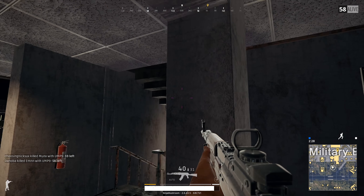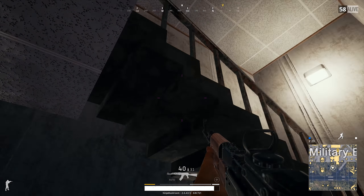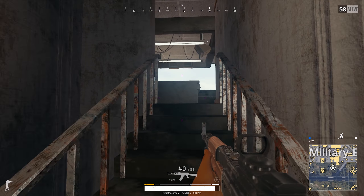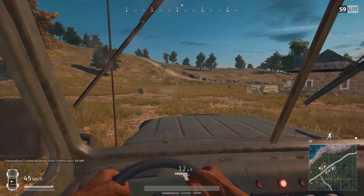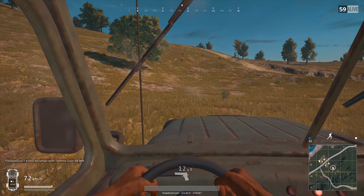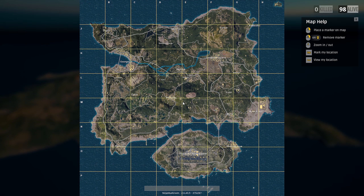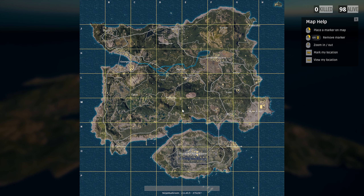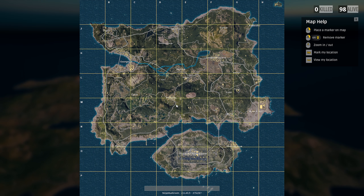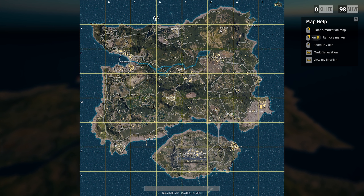My main way of telling if my sensitivity is right is that I can do a full 180 degree spin using almost all of my mouse mat, going from left to right or right to left. Because you're not going for those 360 quickscope headshot triple kills — that is not a consistent way of being good with your aim. Most pro players of many games use this DPI, mainly for first person shooters from Counter-Strike to Quake. And that is my tip number one.